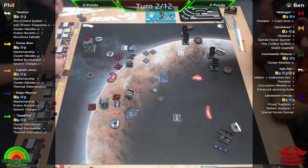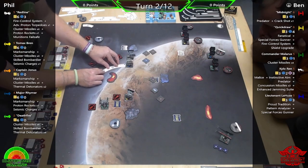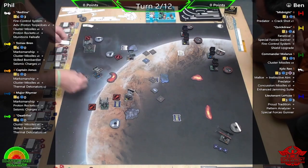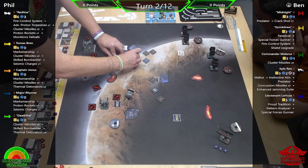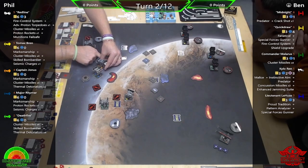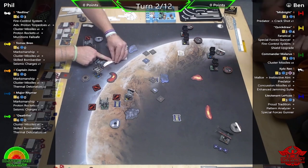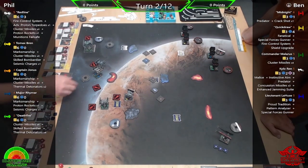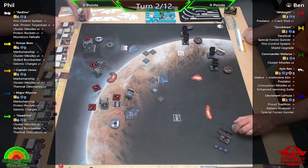Six bomb tokens have been thrown down — two sets of Thermal Detonators and two Seismic Charges. The Thermal Detonator tokens and Seismic Charge ones are a bit mixed up, but as long as you and your opponent understand which is which, that's fine. Me and Ben have played so often that we clarify quickly and just get on with it.